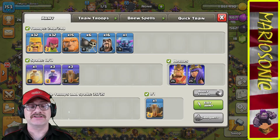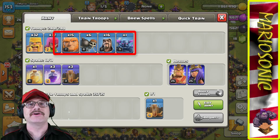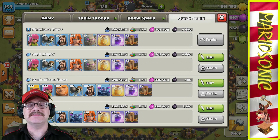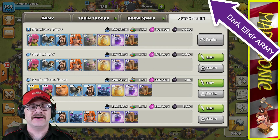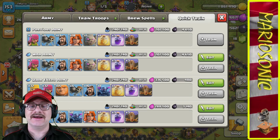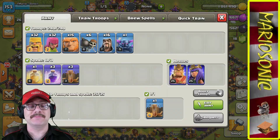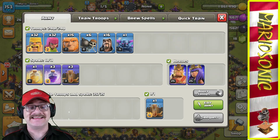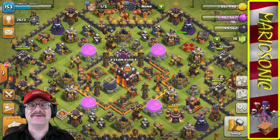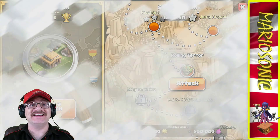We're going to take a peek at what kind of army we've got built up. We're changing it up — we were using some Milks yesterday but now we're going with our dark elixir army, the third one down. It's very cost effective and just gets things done every single time. We've got a PEKKA, some wizards, a bunch of wall breakers, some giants, a gaggle of archers and barbarians, and all our quake spells. Let's go in for a loot attack!